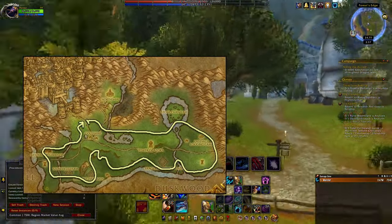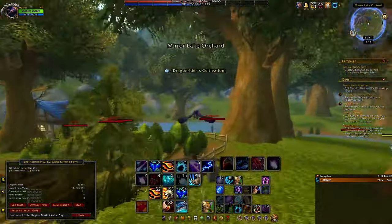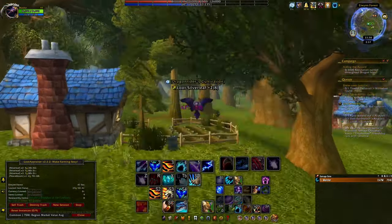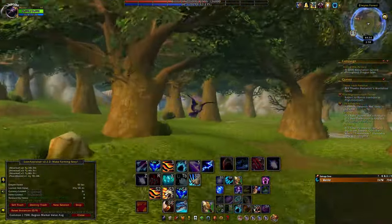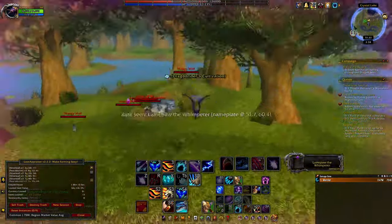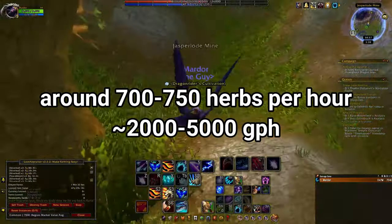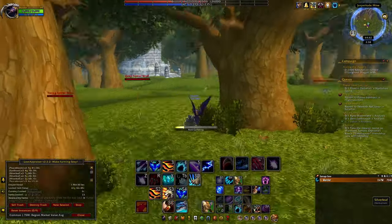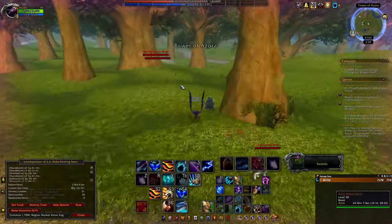Elwynn Forest is a lot of people's first zones — it's the human starting zone after all. But what people don't realize is that there's actually a pretty decent triple herb farm here between earthroot, peacebloom, and silverleaf. You can pretty much fly across the zone in a random zigzag pattern as the node respawns are insanely short, and by the time you make a lap, the herbs will be back up. I farmed herbs in Elwynn for an hour, gathering a total of 732 for a total of 2,546 gold. This farm is also good for brand new players, as it's both accessible and extremely easy — definitely worth doing if things like carries or 2x4s are out of your reach.